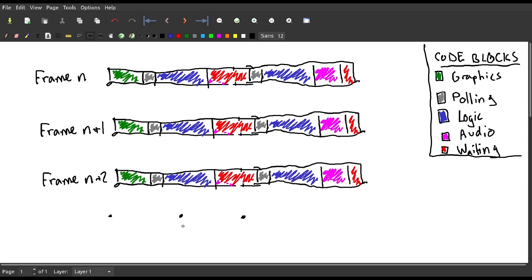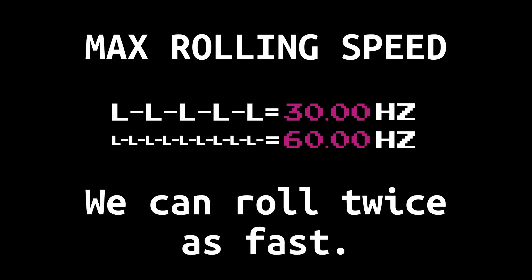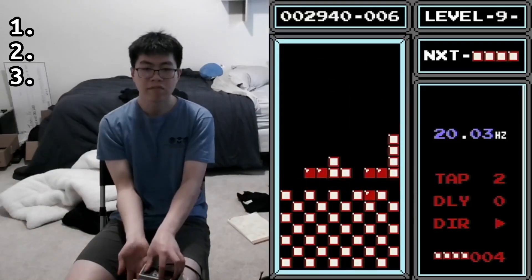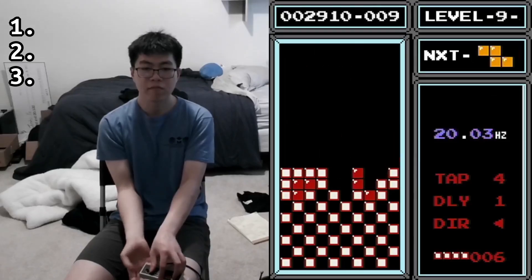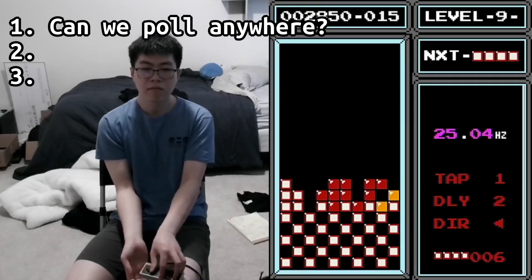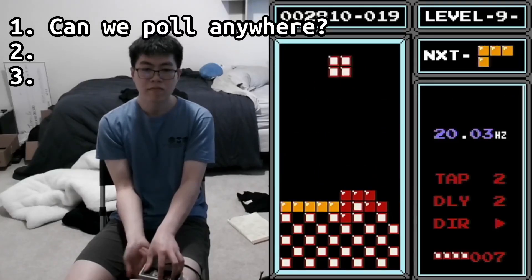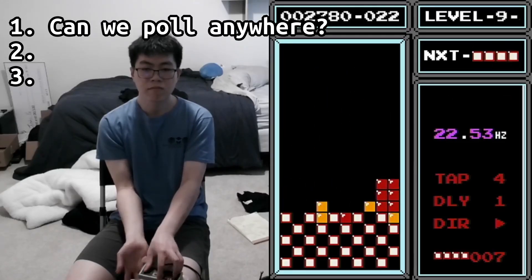And just as the frame rate's been doubled, so has the rolling limit — from 30 to 60Hz. We can now roll twice as fast. So there's the concept. But in order to make it a reality, there are three main problems we need to solve. The first addresses a major issue I glossed over: can we actually poll anywhere in the frame? I assumed, like most people, that the NES polls the controller at 60Hz — but this is wrong, and we can see this by looking at the code of Tetris itself.